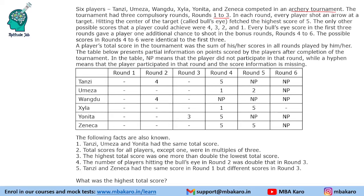In each round, every player shot an arrow at a target. Hitting the center of the target is called a bullseye, which fetches the highest score of 5. The only other possible scores were 4, 3, 2, and 1 — notice that there is no 0. So the minimum score is 1 and the maximum is 5.